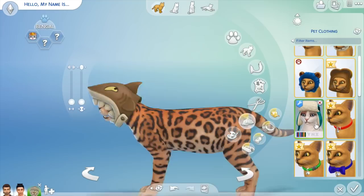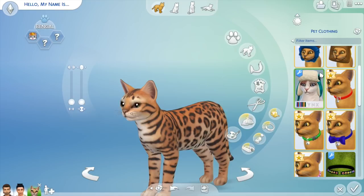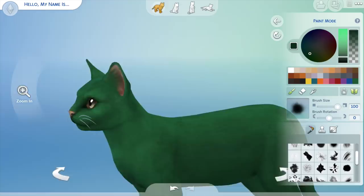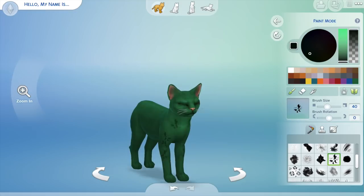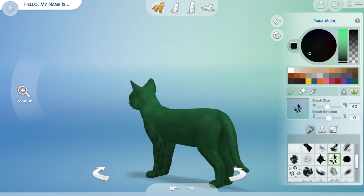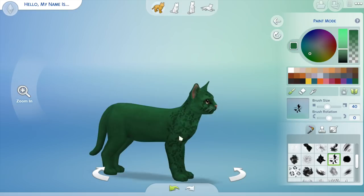In the last episode of the Let's Play, I asked you guys to leave suggestions for what kind of animals I should give the Hamilton Sims. The general idea for Lawrence and Hamilton was either a puppy for Philip or a turtle. There's a couple of problems with that: we don't really have a Philip yet, so getting a puppy now wouldn't work. And also there's just the slightest issue that there's no turtles in The Sims 4.